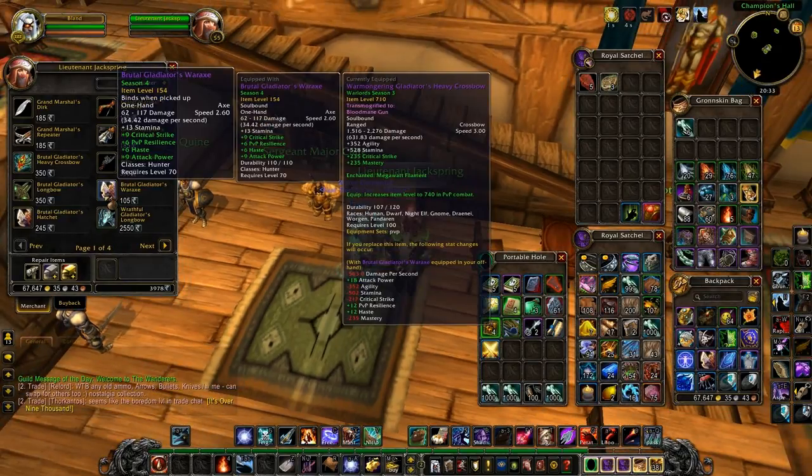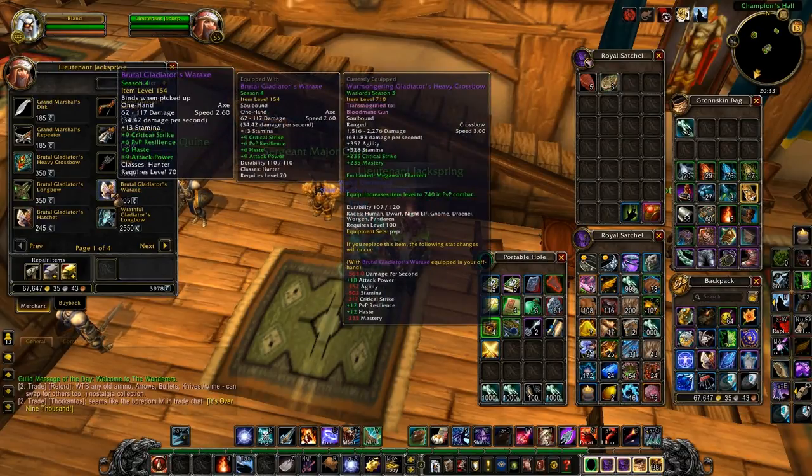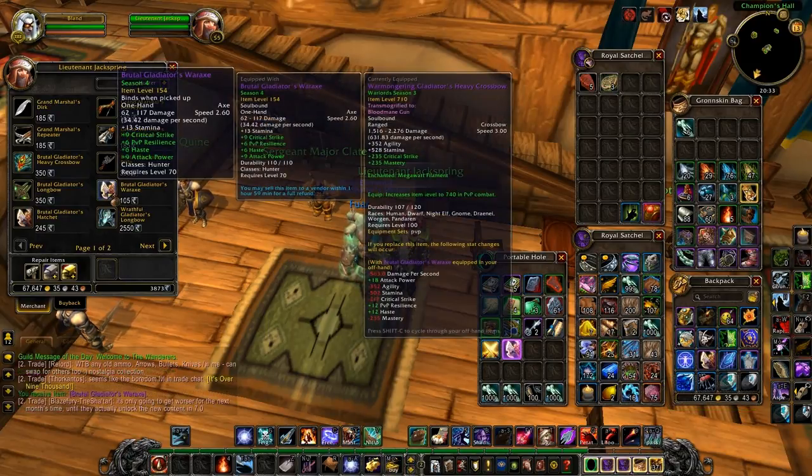You can key bind it. I have it here on mouse wheel down — 'Would you like to purchase something?' So let's say I want to buy a lot of these PvP items, Brutal Gladiator's War Axe. Usually you need to right click here and click yes.